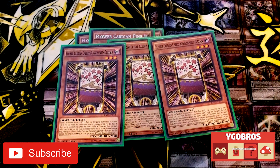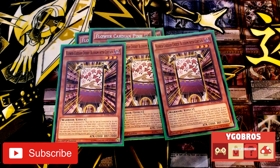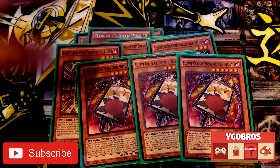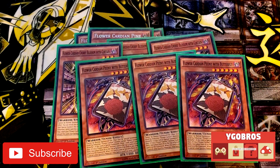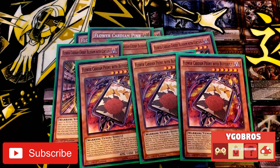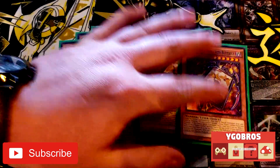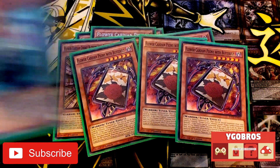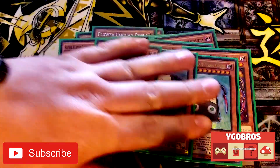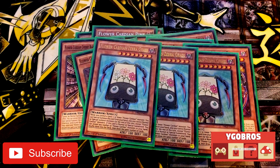Three Flower Cardian Peony with Butterfly. She's one of the tuners of the deck — the main tuner you run in your main deck. She lets you stack your opponent's deck, at least the top three cards, which is pretty cool. When she's summoned she draws three Zebra Grass. When she's summoned you can also reveal Flower Cardian monsters in your hand, shuffle them back into the deck, and draw the same number of cards.